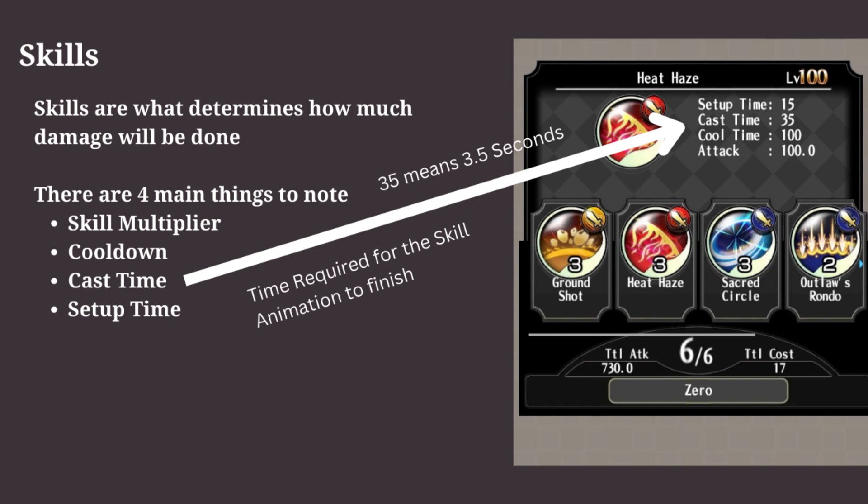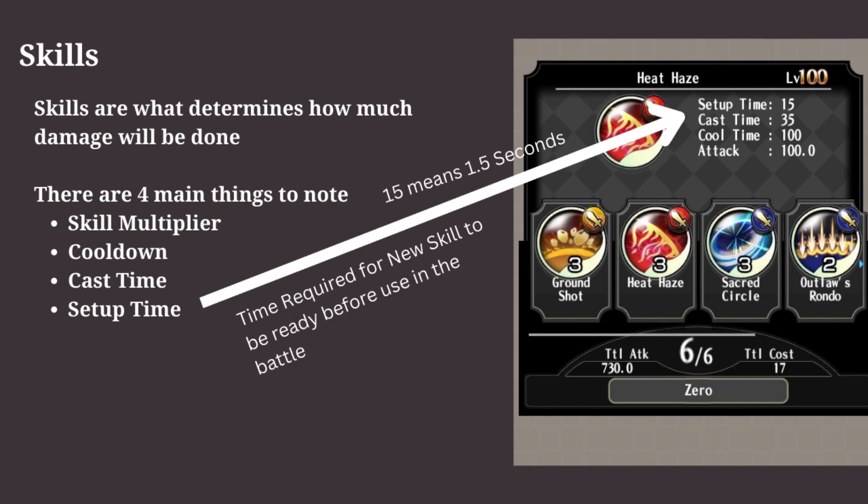The last thing to understand about the skills is the setup time. When new skills appear on the deck, they take some time to be ready — that required time is the setup time. Most skills don't have high setup time. Ideally, we want skills with a decent multiplier, low cast time, and low cooldown.